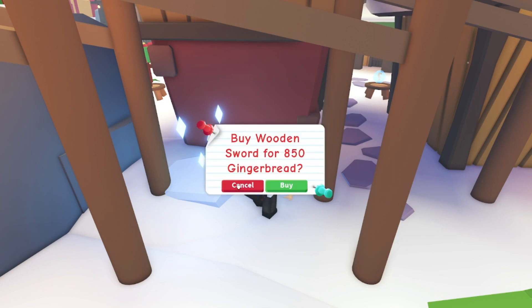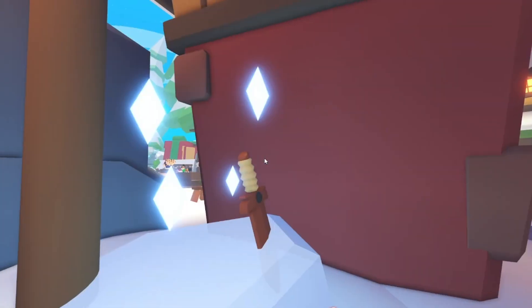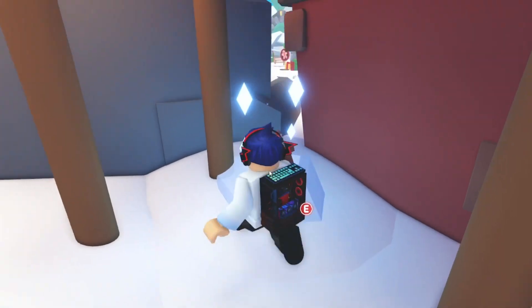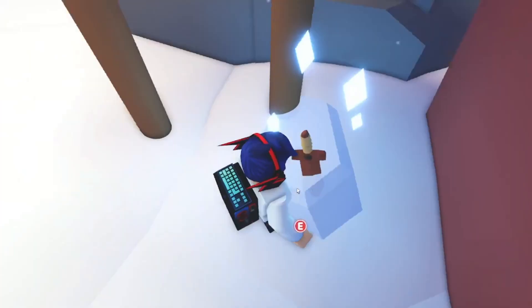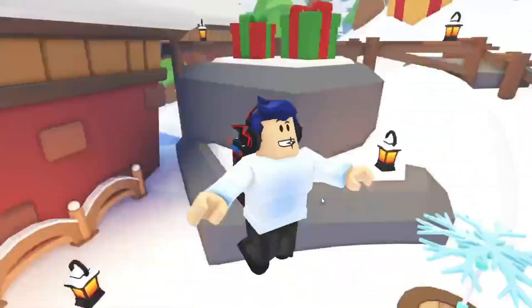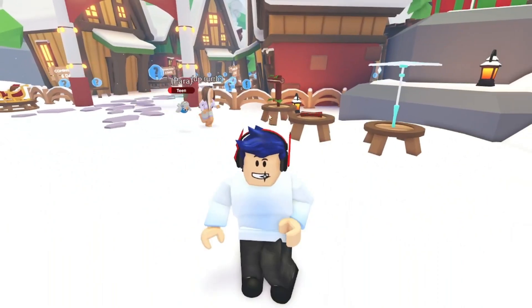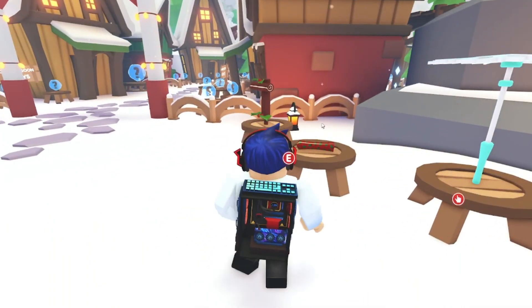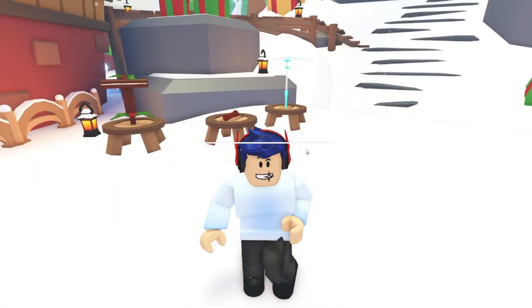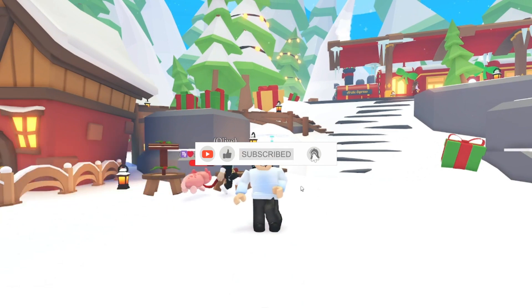You can buy it for 850 gingerbread. It looks very nice — it has crystals around it. That's pretty much how to get the new sword, which is a secret hidden behind this big building. I hope that helped you guys with getting everything in the winter update. If there are any more secrets I'll let you know. Thanks so much for watching — make sure you subscribe, leave a thumbs up, and I'll see you next time!